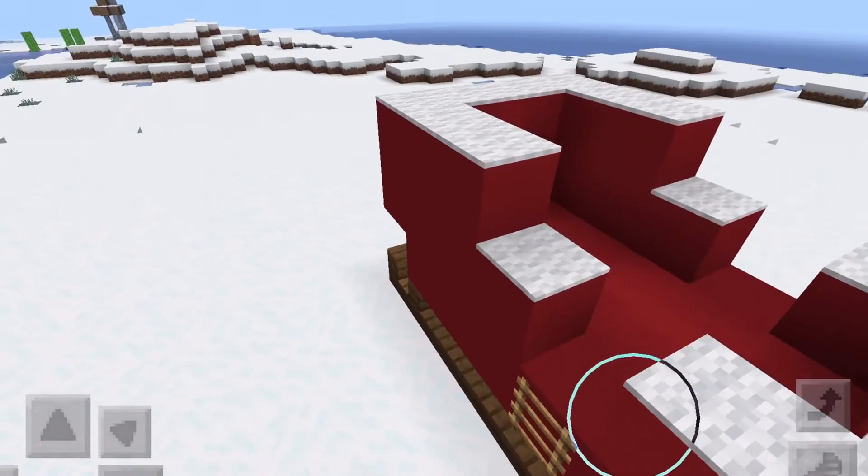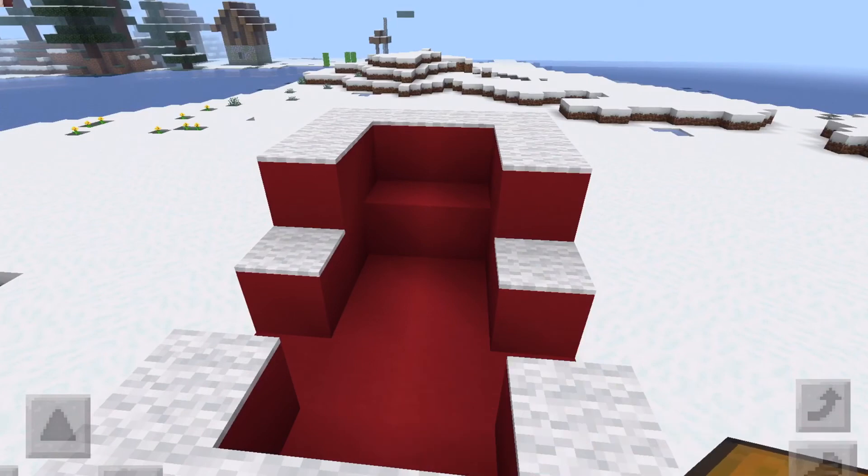Next I'll also be putting a chest in the back as if I'm able to store presents there, and a nice little seat so you can drive the sleigh.